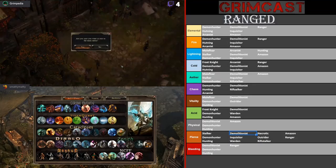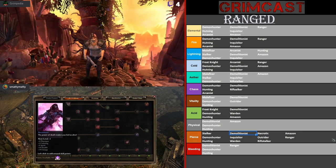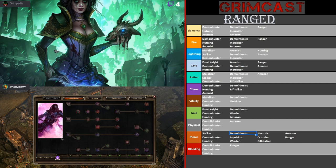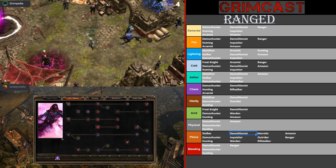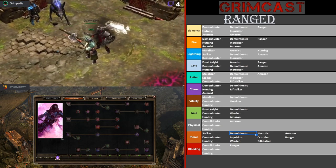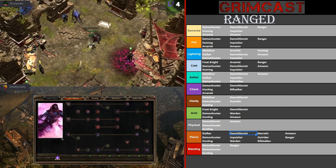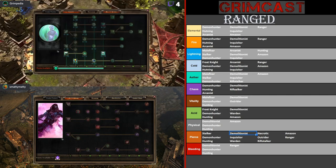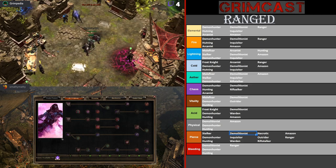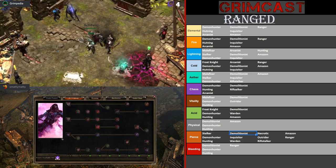Let's jump on over to Necromanth. I have one of those — got Necromanth paired up with Spirit from Titan Quest, just full necromancer nonsense. The pets look really dope and it seems like this is a pet build on steroids — like the ultimate pet class. You could probably run a pet build with this by itself without a second class for sure.